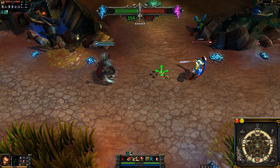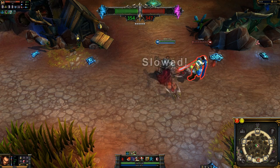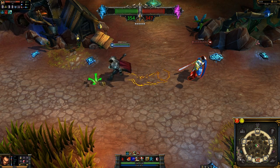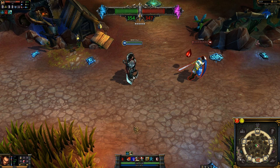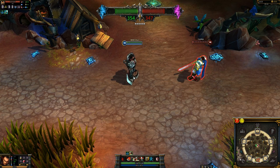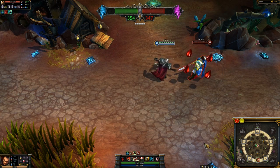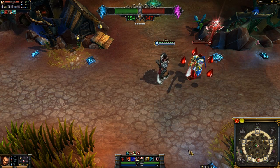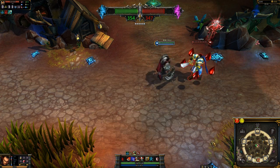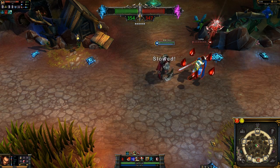Darius' W is called Crippling Strike. When activated, his next basic attack deals additional damage and slows the target's movement and attack speed for 2 seconds. At rank 4, this ability costs 50 mana and deals an extra 200% damage and slows for 40%. Additionally, Crippling Strike's base cooldown is reduced by 1 second for each stack of Hemorrhage, for a maximum cooldown reduction of 5 seconds before any cooldown runes, masteries, or items.